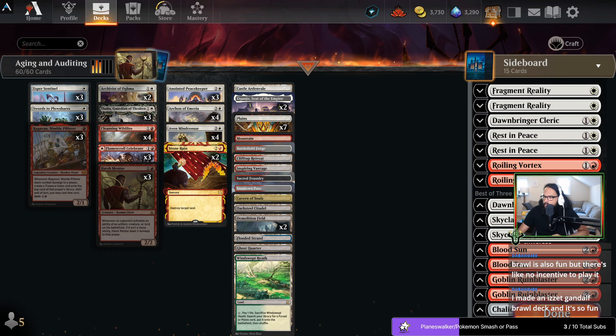Of these, what do I find to be the least good? This is mana value, yes. And last but absolutely least — to the lands. We are never using a Canopy. We are never using Ardenvale.